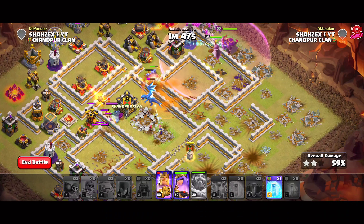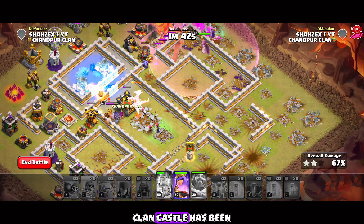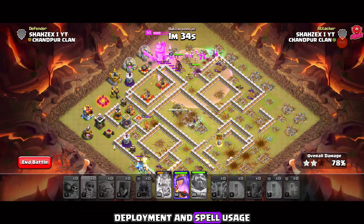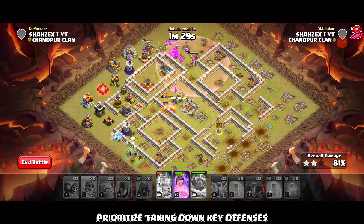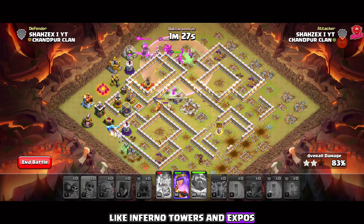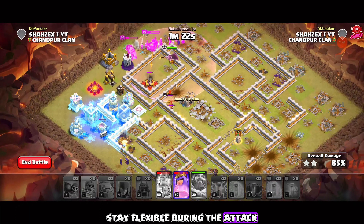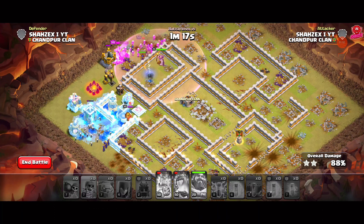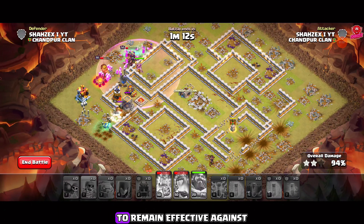At number one we have the Zap Witch attack strategy. First, use four zap spells and one earthquake spell to take out each inferno tower. We'll begin the attack from this side of the base so the log launcher can damage the X-Bows and Eagle Artillery, leading to their destruction. Start by dropping three golems, followed by a line of witches and your heroes, then deploy the log launcher and send in wall breakers on both sides. The golems will tank while the witches and heroes clean up behind.